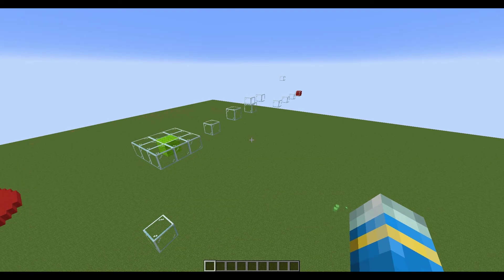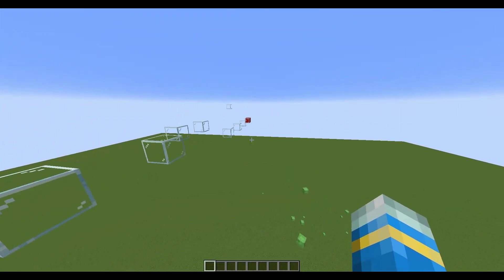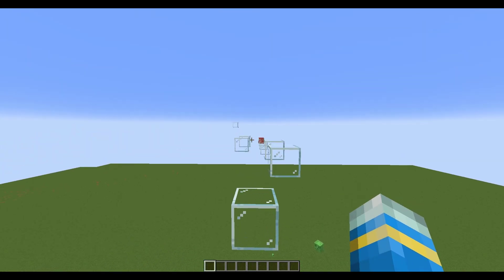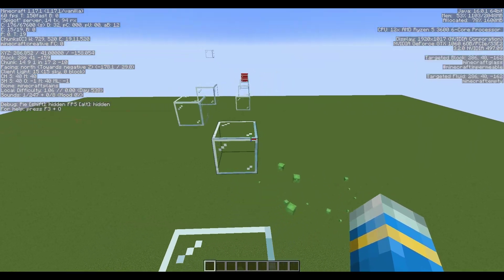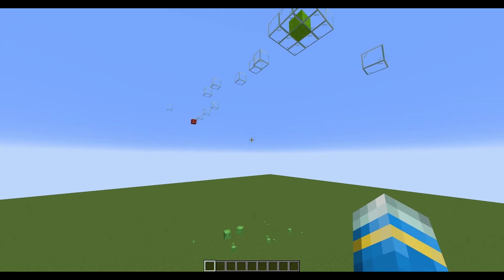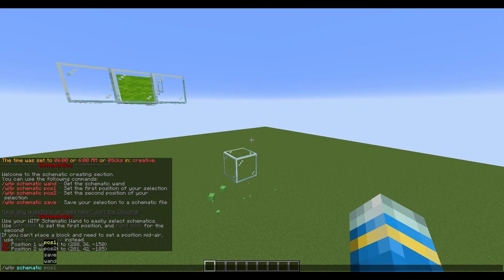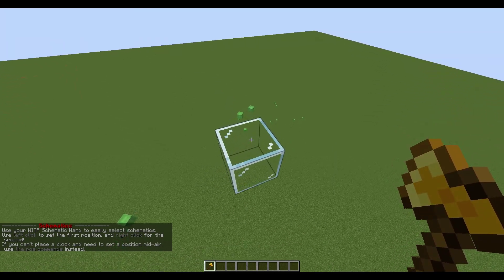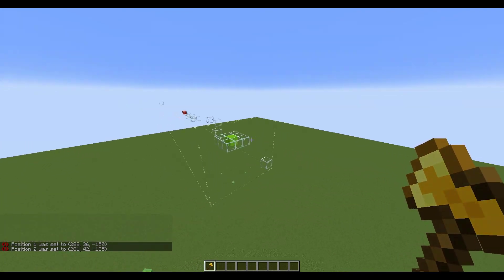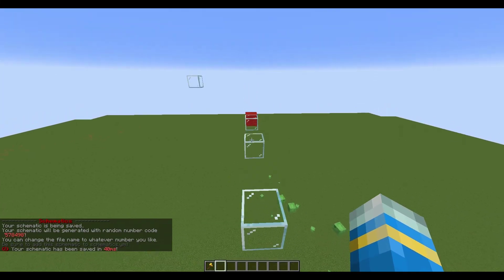If you want to create your own parkour map there are a couple of things to be aware of. First, you need a lime green wall block as your start point and a red wall block as your end point, and you need to build it facing north. Stand here, hit F3 and you can see it says 'facing north' — that is very important, otherwise it will not work. Once you've done that, you can select it using /WITP schematic, which gives you a golden wand similar to WorldEdit. Left click one point, right click the other point to select the entire area, and you can see the particles show the selection. Once done you can save it, and the schematic is saved with a random code, although you can rename it.